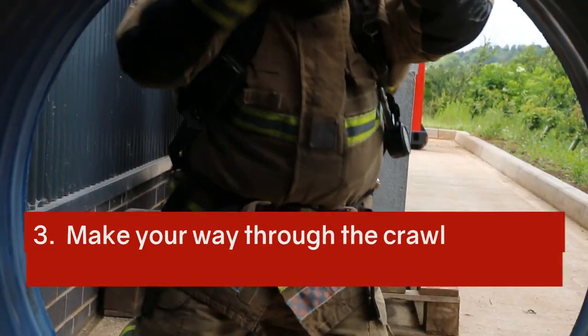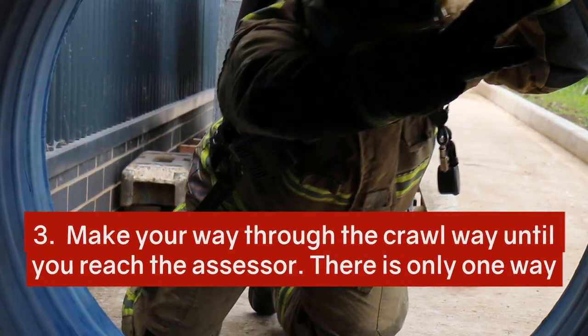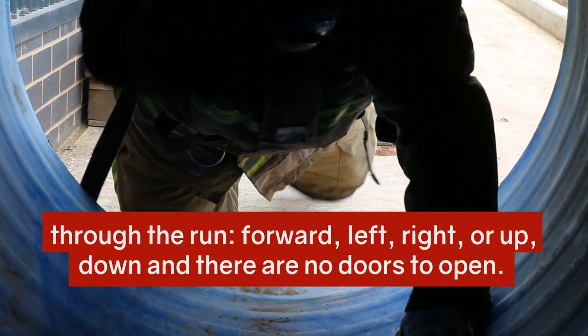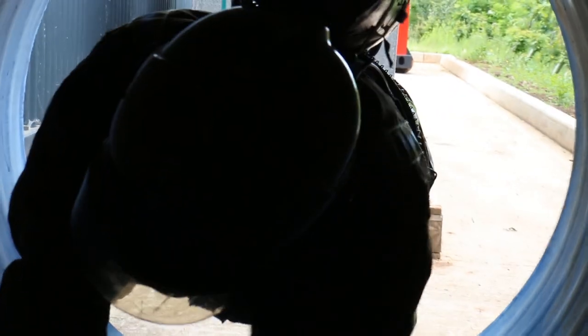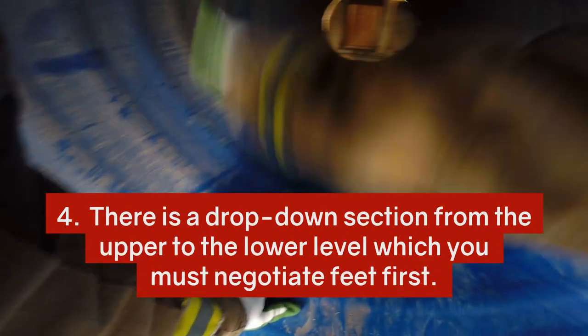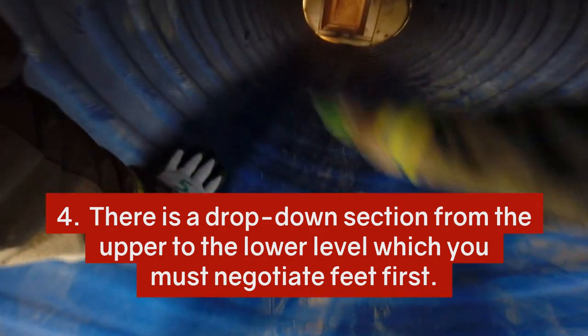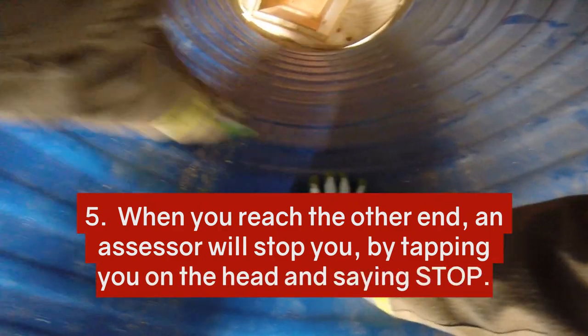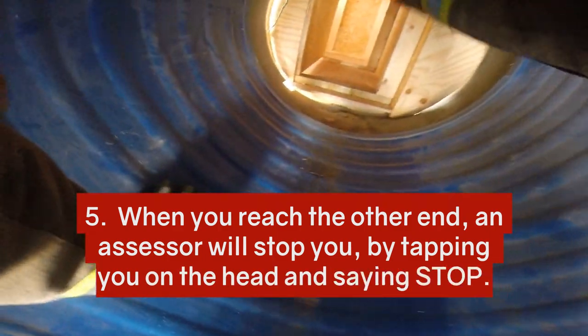You will make your way through the crawl way until you reach the assessor. There is only one way through the route: forward, left, right, up or down. There are no doors to open. There is a drop-down section from an upper level to a lower level which you must negotiate feet first. When you reach the other end, the assessor will stop you by tapping you on the head and saying stop.